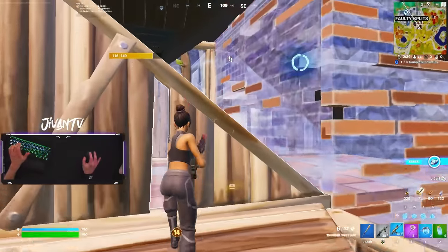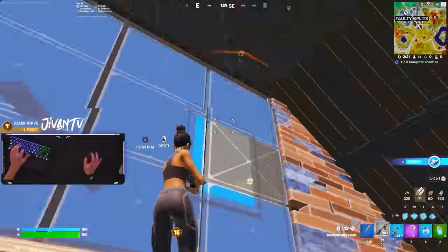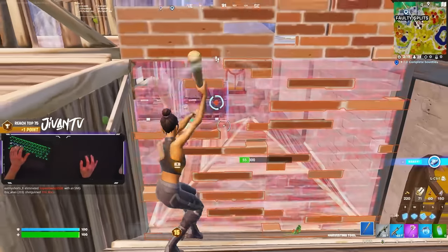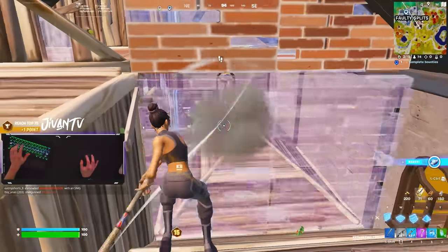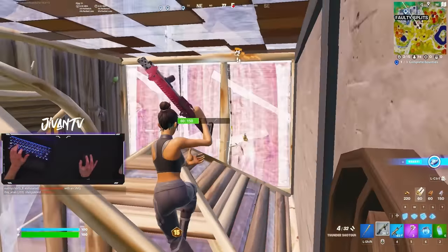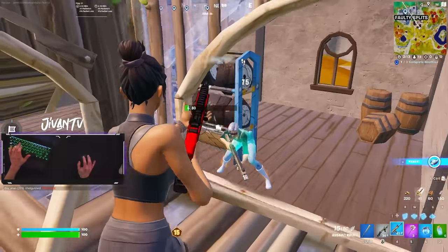I'm pressuring him from pretty far away and behind a right-hand peek here. I'm trying to keep the pressure on enough so he can't get heals off. He drops down here, so I go for this wall. If he edits on me, I can jump back up because he can't place a cone over me because of the roof of the building. I managed to get the wall in front of him, got a shot off, and then he was backing up, so I wanted to go for that far wall in front of him. As soon as I saw I got the far wall, it was over. I just had to edit that bad boy and finish it.